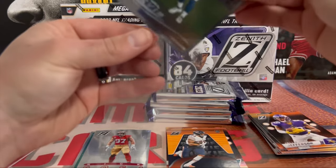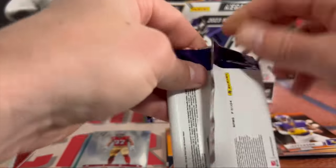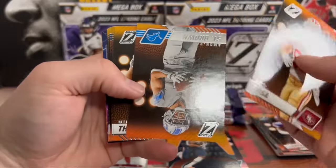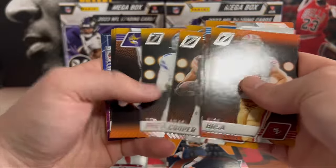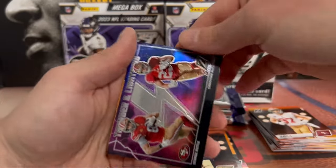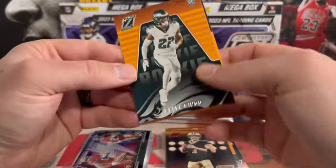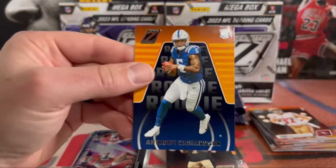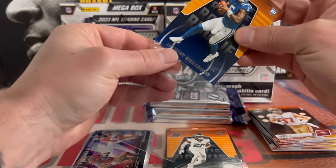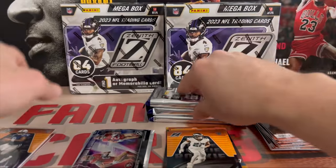These are thicker cards. All right, third pack here. We got Bosa, Singletary — a lot of base red zone. This is Derrick Carr, and we have a Thunder and Lightning — George Kittle and Christian McCaffrey. We got a Keely Ringo. There we go, Anthony Richardson on the base. Sleeve that up. So far I like this product — I've had good luck with the blasters and the megas.